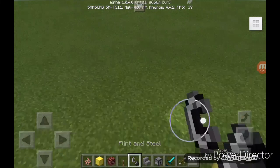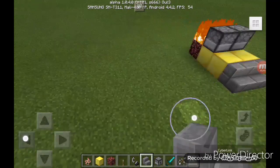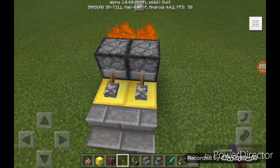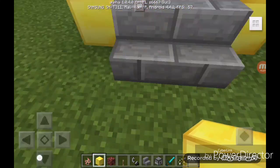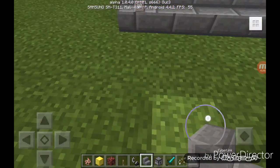Now take some staircases and place them here. Then take the lever and place it behind the dispenser. Now place two blocks so you can see where you are shooting.